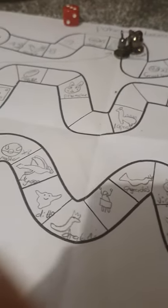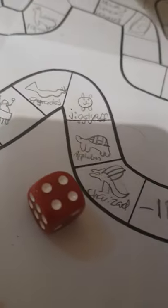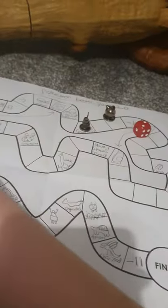Next up Pikachu with a three - one, two, three. Next up is Eevee with a two - one, two. Next up Jigglypuff with a four - one, two, three, four, right there. Which means Pikachu's next - two. One, two.